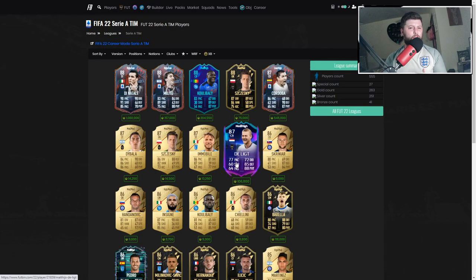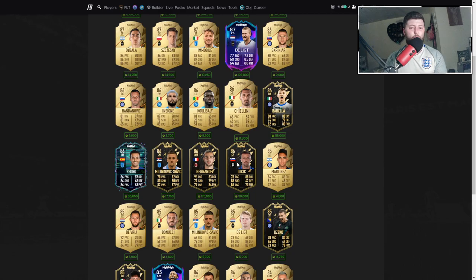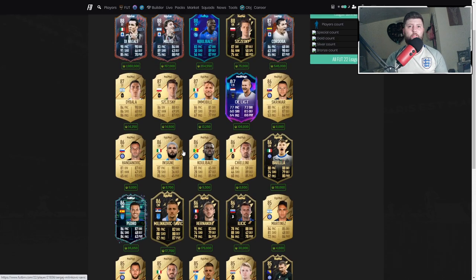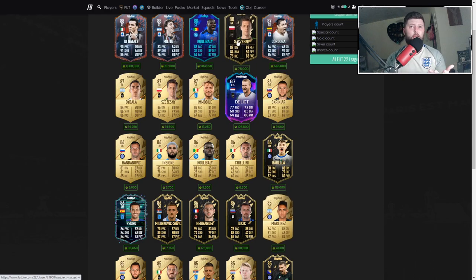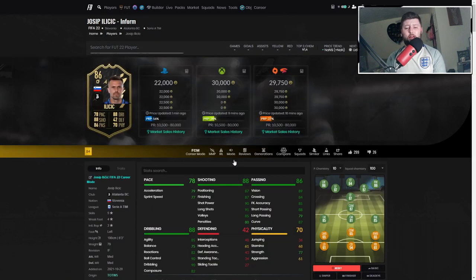Osimhen is probably quite a nice partner with him but may be a little bit too tall - you might want somebody smaller. You've got a really nice Serie A squad builder coming together with quite a few informs and specials. Chesney also getting in as Team of the Week. It's just not a bad position for Serie A at the moment, especially after losing Ronaldo and a few other key players.